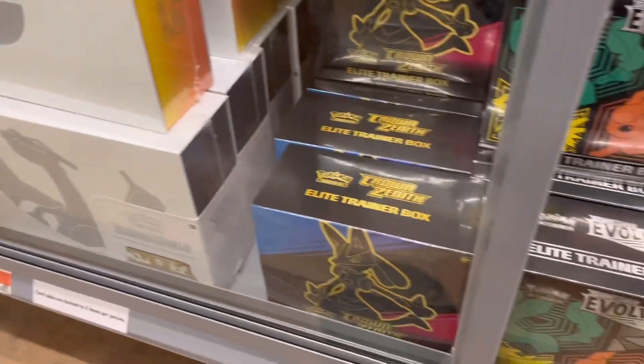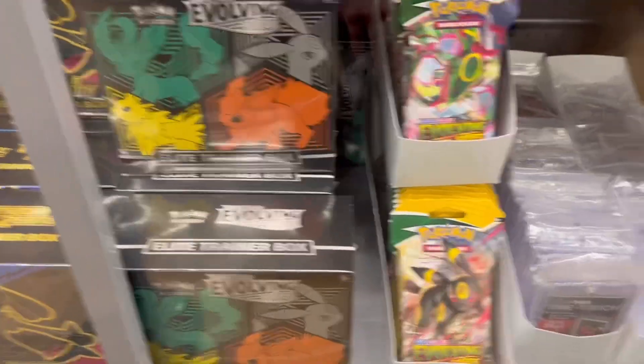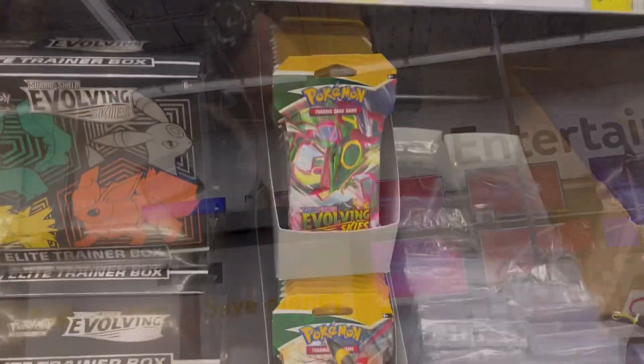They were up front stocking their cards here at Walmart, so I'm gonna head to the back first and see what they got back here real quick. Oh man, they are loaded — Crown Zenith ETBs, Above the Skies ETBs, sleeve boosters.